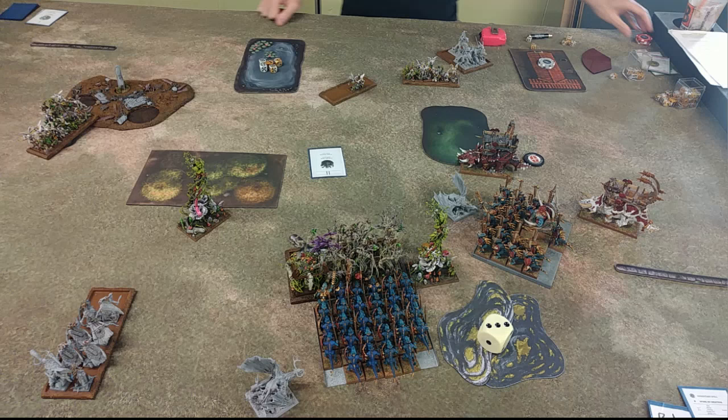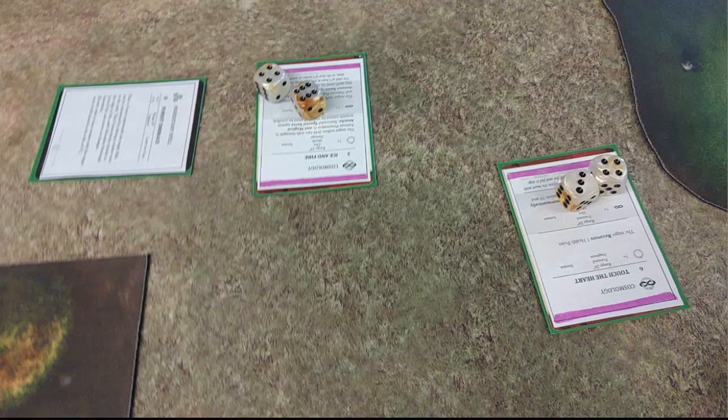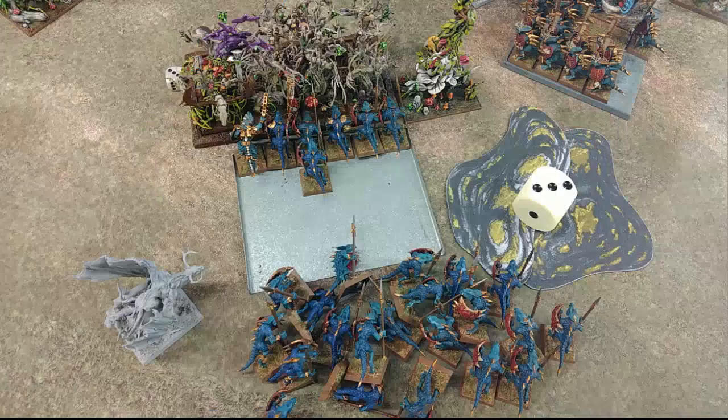In his Turn 3, he charged my Spears with both his Thicket Beasts and the Tree Father, and chaffed up the Temple Guard with one of his Eagles, moving another Eagle behind the Saurus to move in front in case things go awry. He got the number 2 card in magic — got Touch the Heart off on one of my Taurosaurs, got Ice and Fire off, and I stopped Forest Embrace because there was no way I was letting him have that on his Thicket Beasts. In the shooting phase he panicked my Skinks away with the Pathfinders. Then in combat, the Tree Father and Thicket Beasts completely opened up on my Saurus. Even though I got to strike first, I just could not do any damage — he was making his ward saves like a beast, and ended up killing what looks like 21 Saurus, leaving me with only seven models.